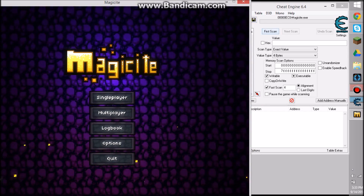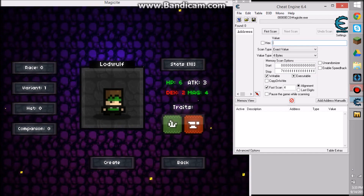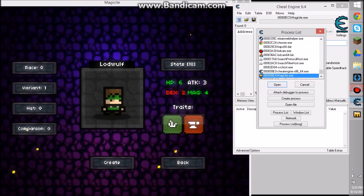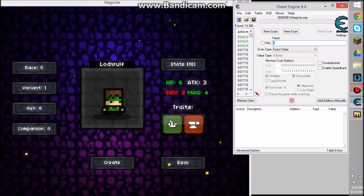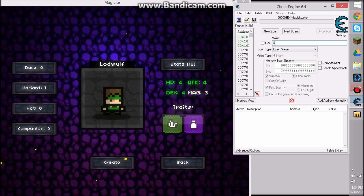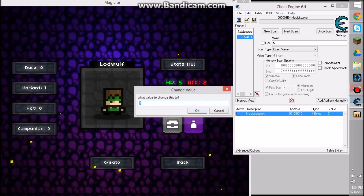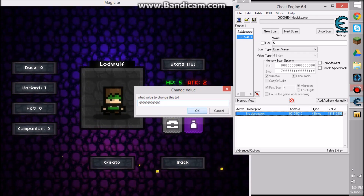What you want to do first is click 'First Scan.' First, decide what you want to hack: HP, attack, dexterity, or magic — I prefer health. Put your health number in; my health number is 6, then hit First Scan. Keep going — get hit, your HP changes, put the new number in, click Next Scan. Keep repeating until there's only one address left. Click that address, change the value to whatever number you prefer — I prefer 9 — and click Active.